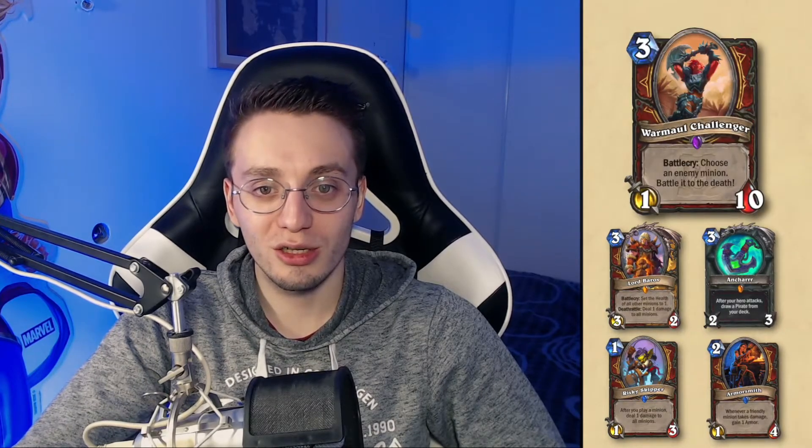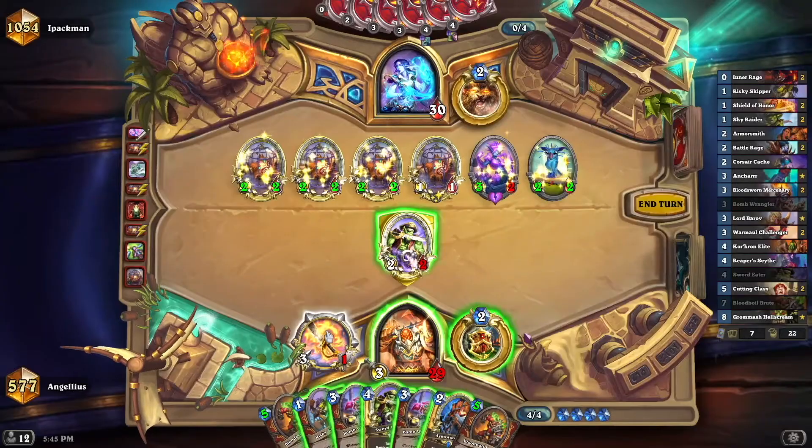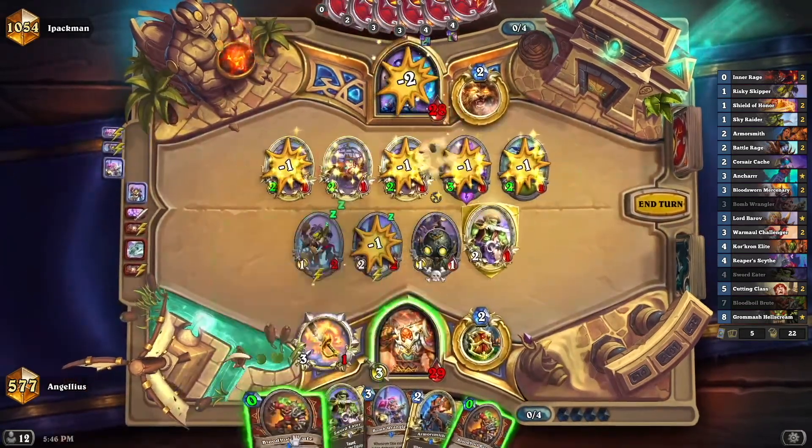That's how you'll win most of your games. But to get to that point, you must control the board. You can do it thanks to the Warrior toolkit: Risky Skipper, Armorsmith, Lord Barov, Unkar, Warmall Challenger, Swordeater, and Bloodboiled Brute. All of these cards will help you deal with early minions and create some counter-aggression. Keep in mind that your Risky Skipper and Armorsmith combo can help you generate a lot of armor. Depending on the board, you can also play Risky Skipper plus Bloodboiled Brute very early on — I have in mind the famous Token Druid matchup on turn 4. That way you can deal with the board and create a powerful board at the same time.